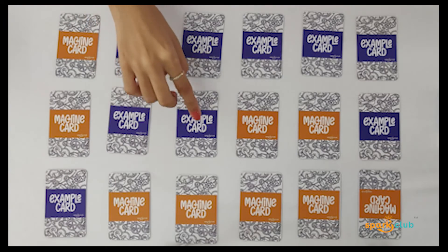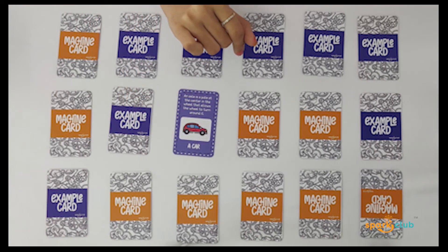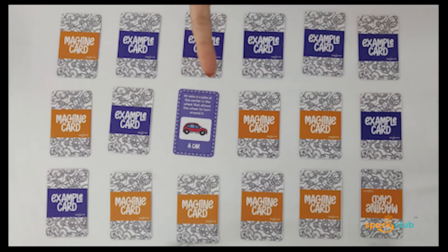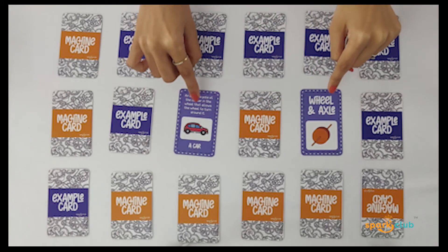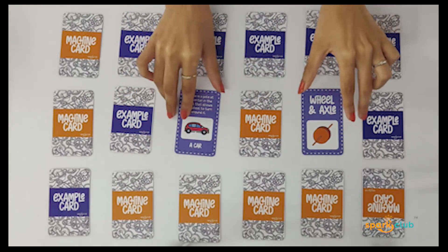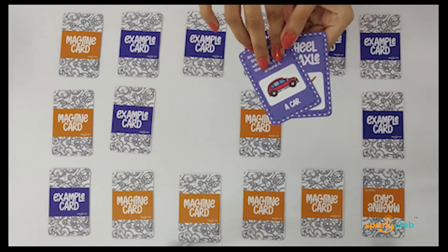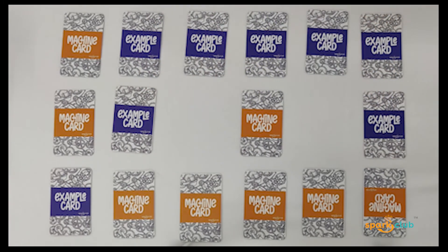Suppose the next person picks a card — it says 'car.' They then choose another card, and both cards are blue. A car is an example of a wheel and axle, so this becomes a valid pair. The person who gets this pair can claim it and take another turn because they got the correct answer.